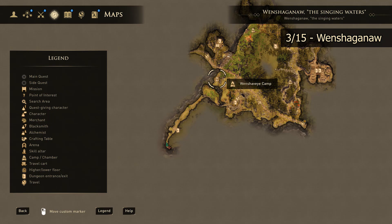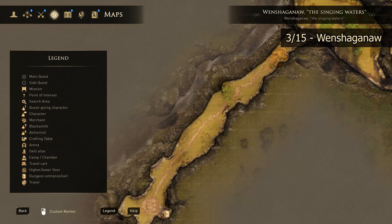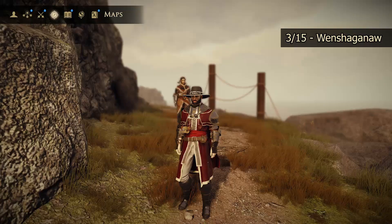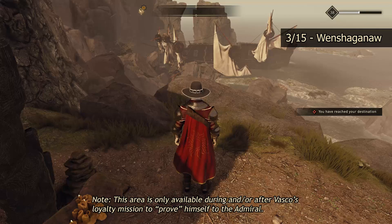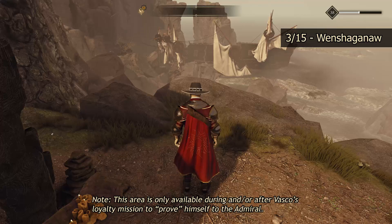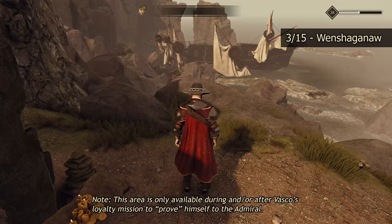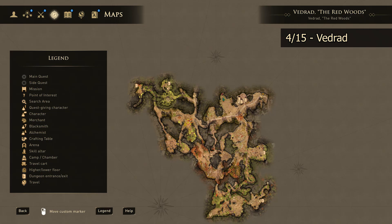Our next skill altar, still out in Wenshaganaw, is going to be located south-southwest of the Wenshavai camp or the Wenshavai little village. Once you get here, make your way down around through here, down past this door, and then right down to where you see us on the map. Once you get down here, it is just around the corner on this cliff overlooking a shipwreck. I will tell you, you cannot — repeat — cannot get to this one at the beginning of the game. You only get access to this area during a loyalty mission with Vasco, where he needs to look for a ship. Just know you can't get here until you have completed, or at least are on, that mission.